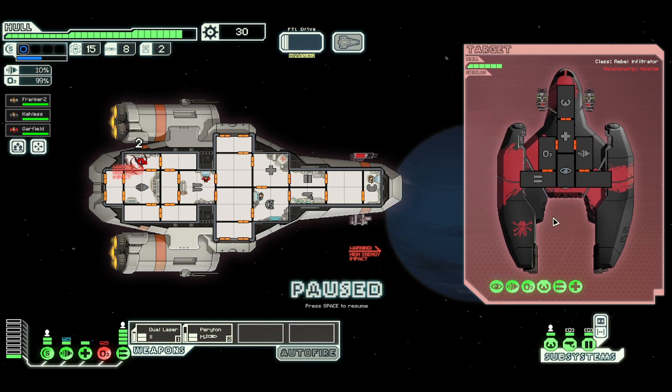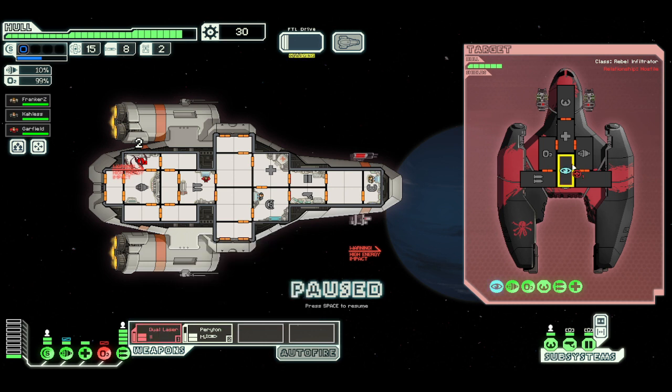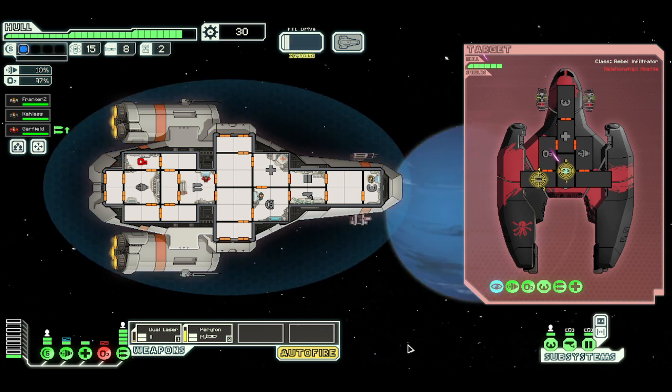We're being shot at — they've taken out oxygen. I'm going to leave that for a minute because I think I can stand to lose a little oxygen while I figure this out. The dual laser: two shots per charge, possible effect is fire. We're definitely going to take out their cloaking device so they can't do that. We're going to fire the missile at their weapons. I'm going to turn on auto-fire because I'm not really feeling like micromanaging right now.